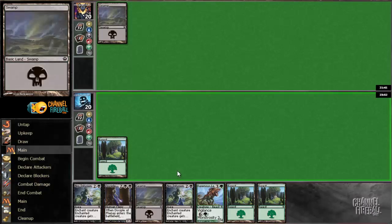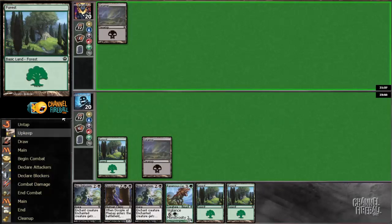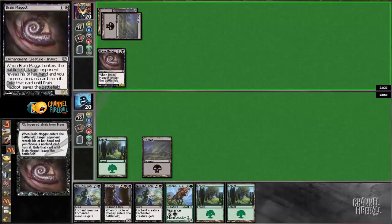Luckily, he didn't have it this time. Brain Maggot — extremely annoying to play against. I can't kill it with either of my next infusions, and it's going to take my best card. Probably one of the best cards he could play on his turn two there.